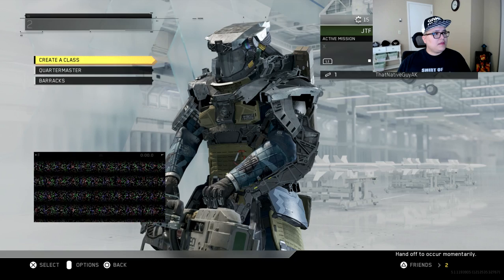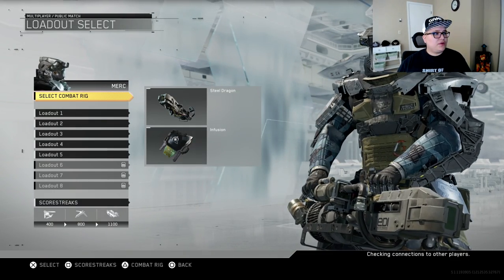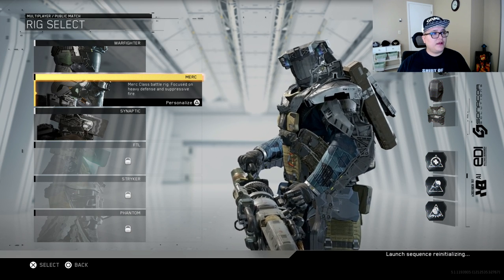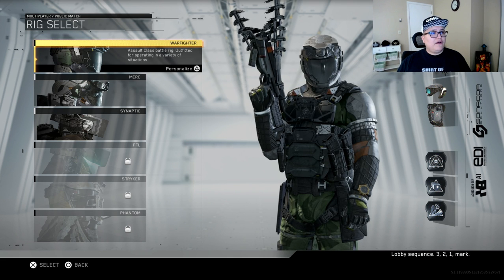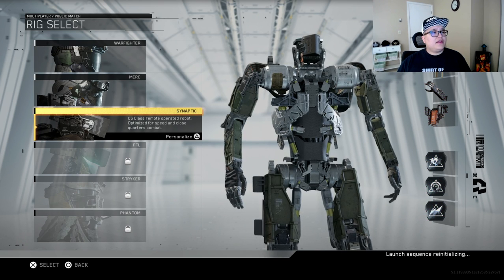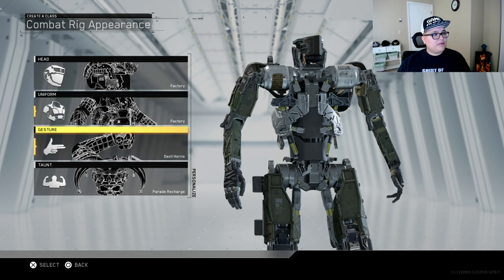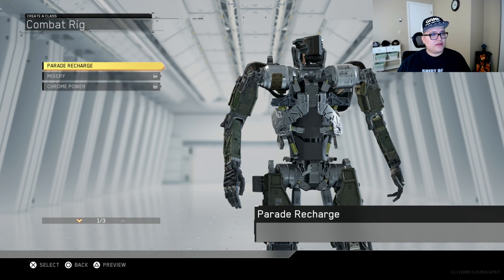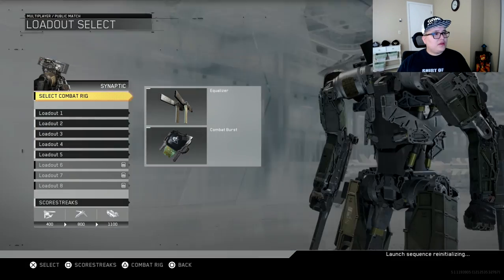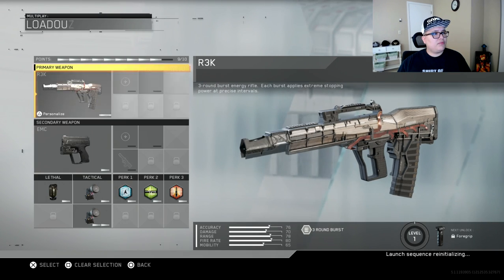There are different classes in here — you get to select your Combat Rig, which is pretty cool. You get the Merc, which focuses on heavy defense and suppressive fire. The Warfighter is outfitted to operate in a variety of situations. Then there's the Synaptic, a C6-class remote-operated robot optimized for speed and close-quarter combat. You also get customization — you can do taunts, so that's still a thing. And of course you get your loadouts and guns. I'll try the three-burst rounds.